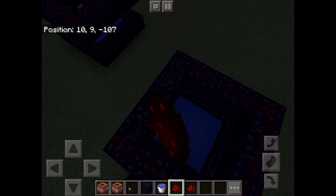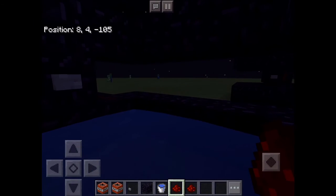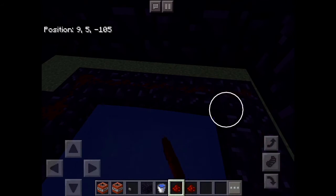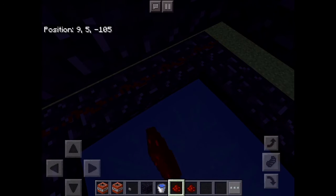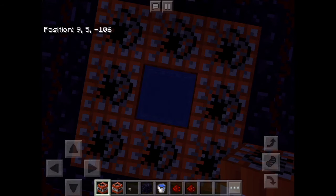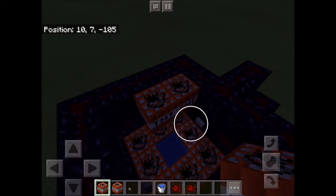Then you just have to surround this area with redstone. Now you have to surround the area below with redstone like this. Now for the TNT — let's go. Okay, sit down. I know it's really really high.